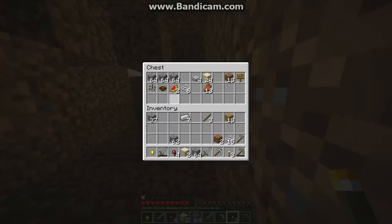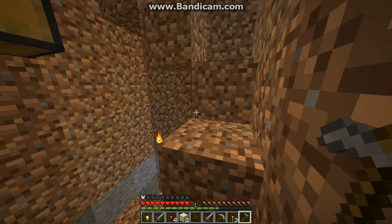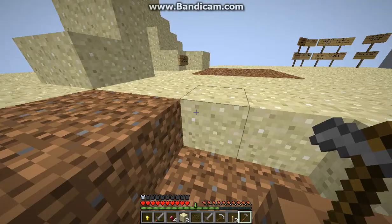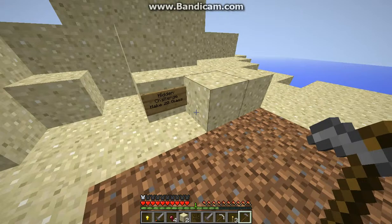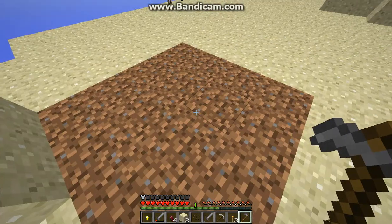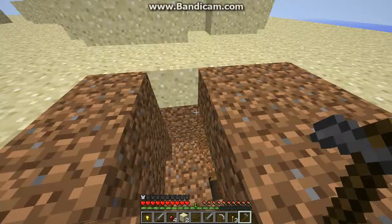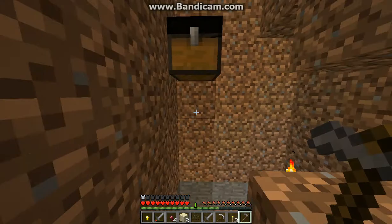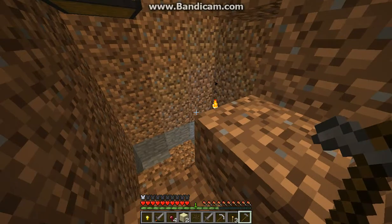I'm going to plant a melon seed and save some just in case I get hungry. This looks like a good spot. Hidden challenge: make 20 glass — that's easy, I'll get that later. I need water, but first I need a bucket. I'm going to go make a bucket. I didn't even think making a watermelon farm is a challenge — I think it is a challenge.